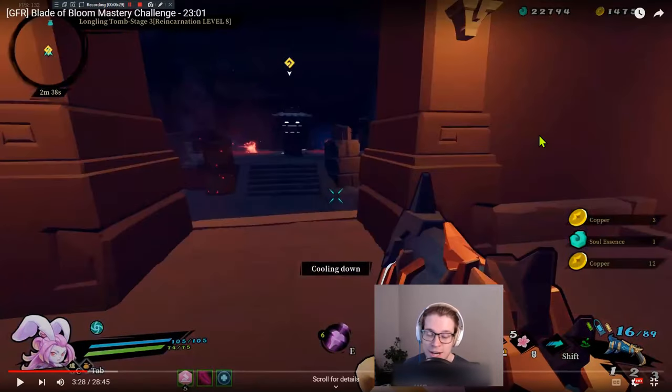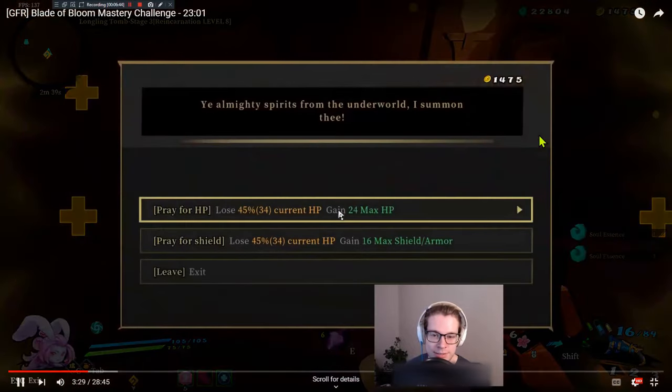Remember, this challenge really is not too bad in the tombs. I would say I get out of the tombs like 70–80% of the time when I do this run, and then I lose in the desert. God, the desert is brutal, especially if you don't have a good high roll going into it.